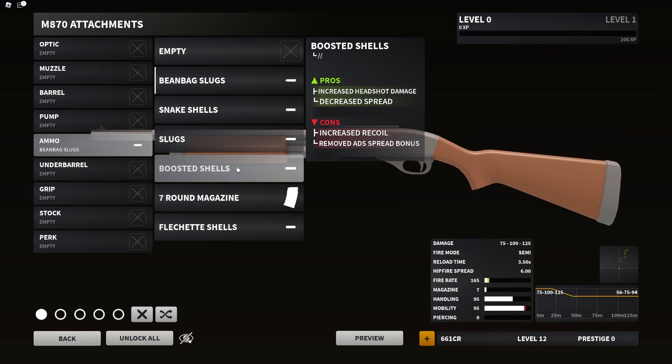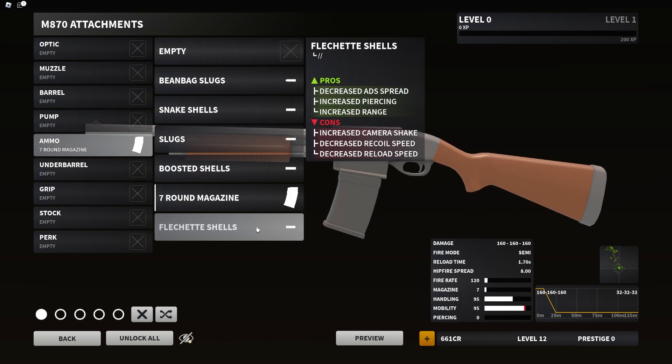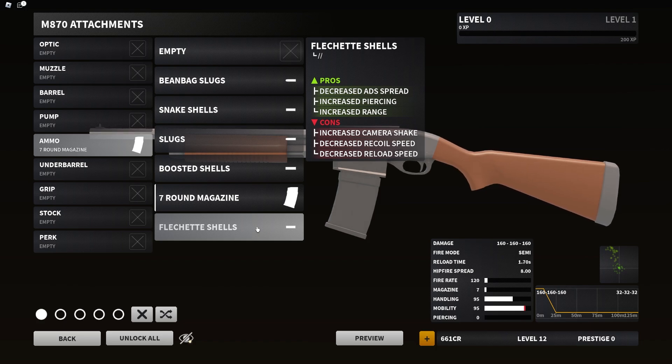Boosted Shells — increase headshot damage, decrease spread, cons increase recoil and remove ADS spread bonus. We also have a seven-round magazine which is always fun. Lastly, Flechette Shells — this one has always scared me because of Phantom Forces days; flechette was crazy back then. Pros: decrease ADS spread, increase piercing, increase range. Cons: increase camera shake, recoil speed, and reload speed.